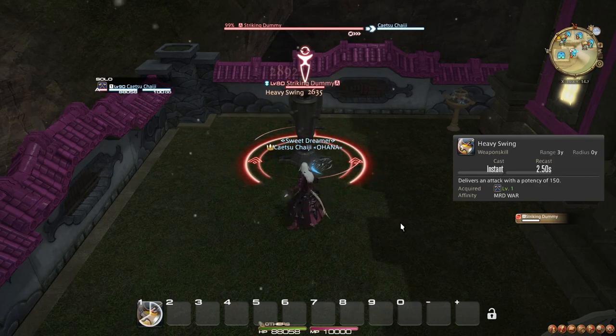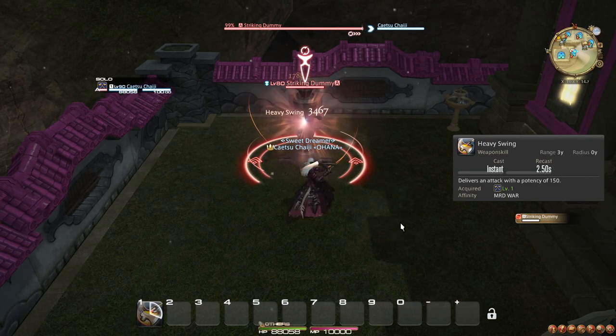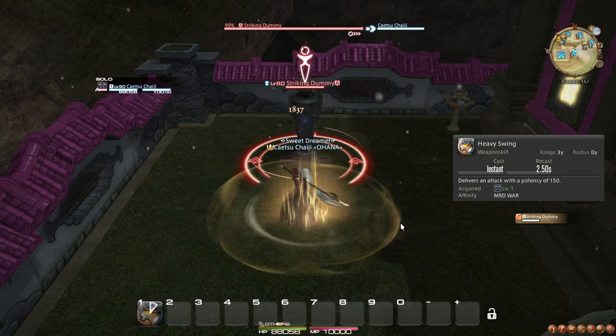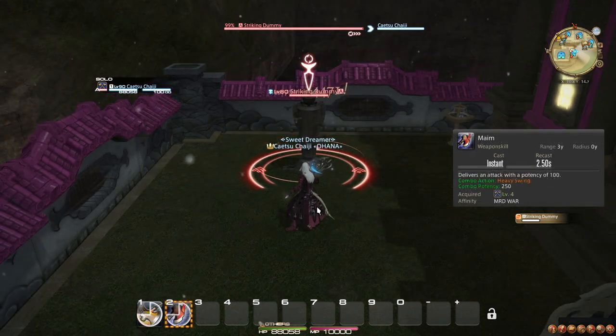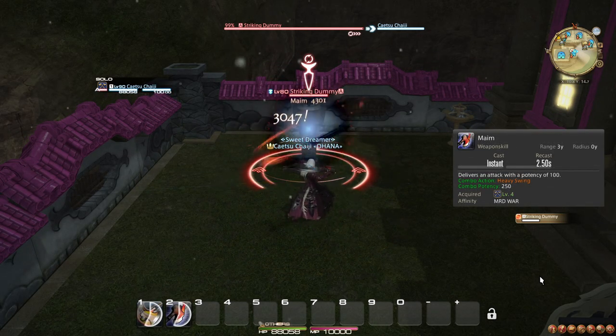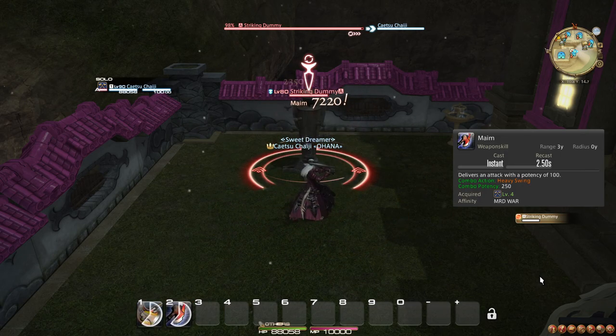Heavy Swing is your starting weapon skill. It is the first step in a 3-step combo, more commonly called a 1-2-3 combo, so at this point you simply use this repeatedly. At level 4, you learn the weapon skill Maim, the second step of your 1-2-3 combo. Now you alternate between Heavy Swing and Maim.